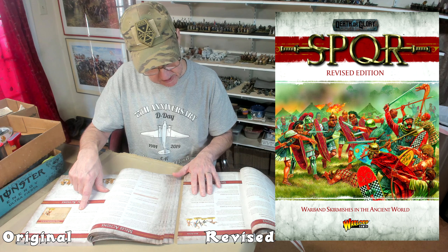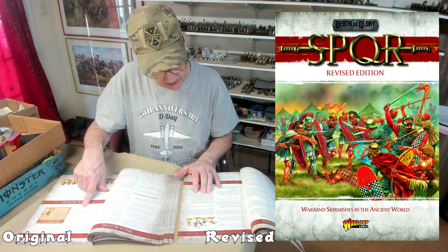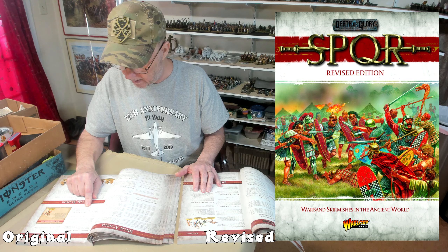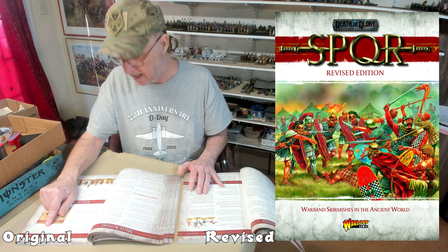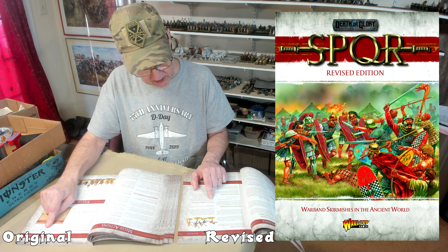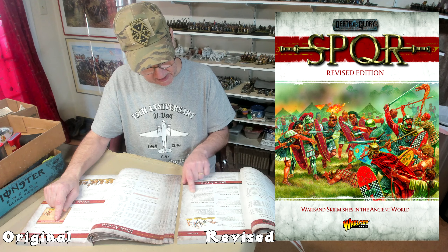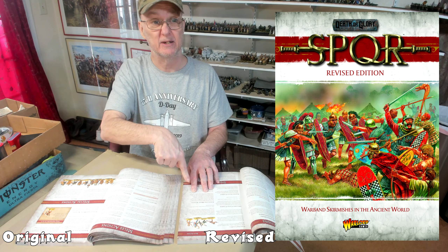Cover and melee: old rules say 'an enemy dug deep into cover is hard to shift — if a unit moves to engage an enemy in cover, you may force it to re-roll any and all of its melee checks.' The new rules say if a unit making a melee action moves to engage an enemy behind cover, low wall, or hedge where it's impossible to move models into base contact, any model within one inch is considered to be in base contact. However, the unit making the melee attack suffers a minus one to their melee checks due to the imposing cover. The old says re-roll, this says minus one — that's a big change.